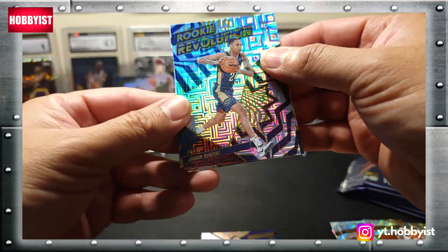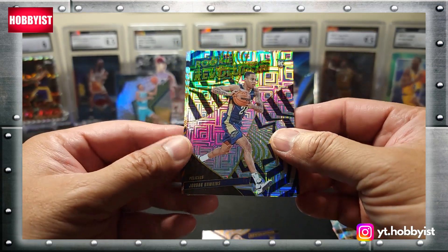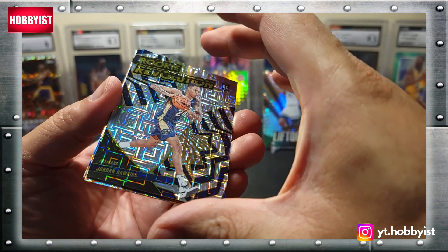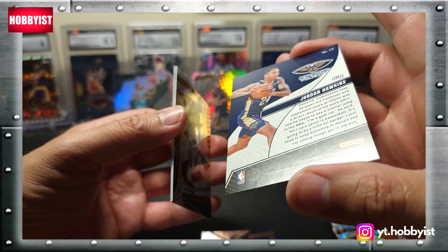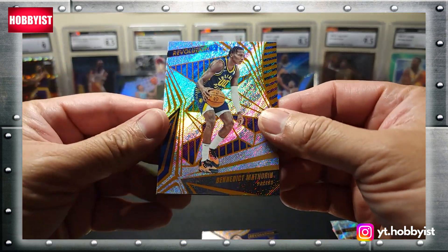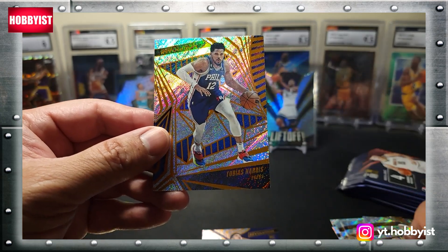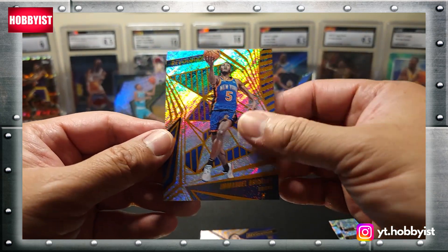No hiding that one — there's a Jordan Hawkins on the Rookie Revolution, that one is the Levels. Is it going to be numbered? It is not, but it is the Levels. And the next card is a Benedict Mathurin. Nice. Tobias Harris and an Emmanuel Quickly.